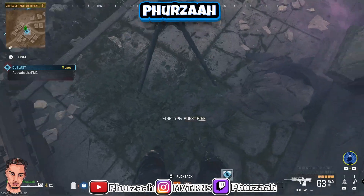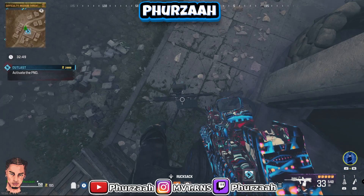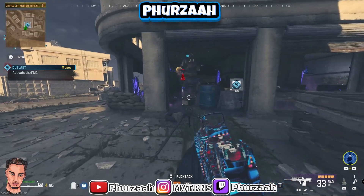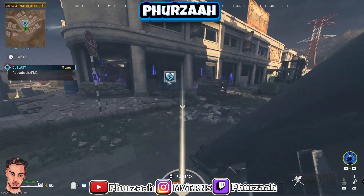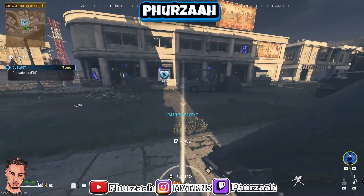Now moving over to zombies - if you guys only want to use zombies to rank up your weapons or maybe you're doing camos, you can hop over to an outlast contract. This also works on a spores contract as well, but in my opinion it works best on the outlast contract. Go ahead and buy yourself a sentry gun and a monkey bomb, and then go ahead and do the sentry gun monkey bomb glitch as you guys just saw.